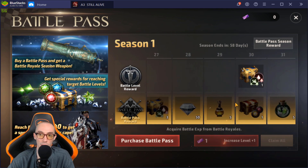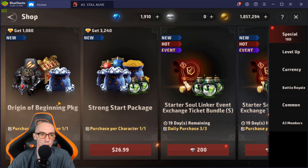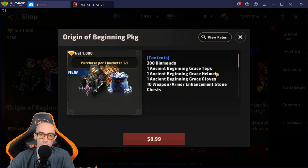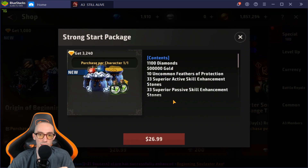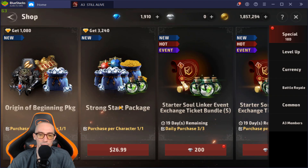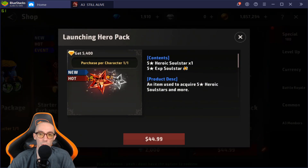In the regular shop under the special category, the Origin of Beginning pack is great for starters at only $9 — you get gloves, helmets, top, and enchantment stones. The Strong Start pack at $27 is a bit pricey, but you do get 1,100 diamonds which is the big selling point, along with active and passive skill enchantment stones. If you're watching your wallet, the $9 pack is the better choice.